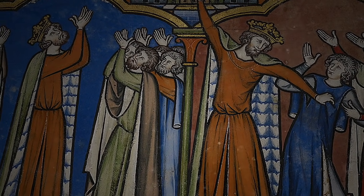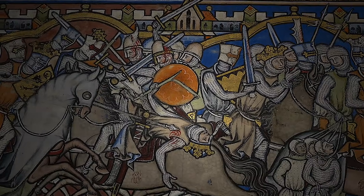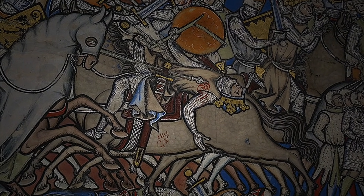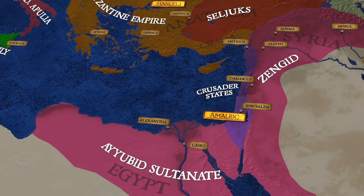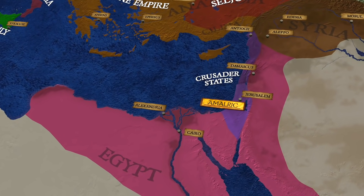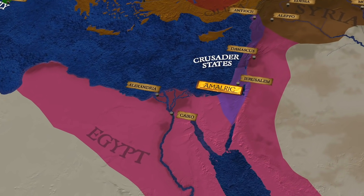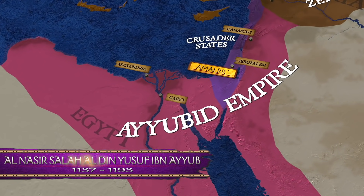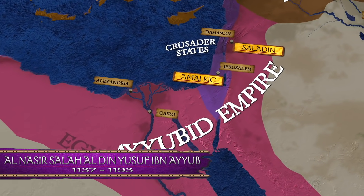But make no mistake, this by no means would cease hostilities between father and son. In fact, it would take something really big to even have a chance to disrupt their ongoing struggle. And this is where fate would intervene, far to the east in the embattled Holy Land of the Levant. Syria and Egypt had been unified into a powerful empire known as the Ayyubid by the Sultan Al-Nasir Salah al-Din Yusuf ibn Ayyub — but he was also known as Saladin.